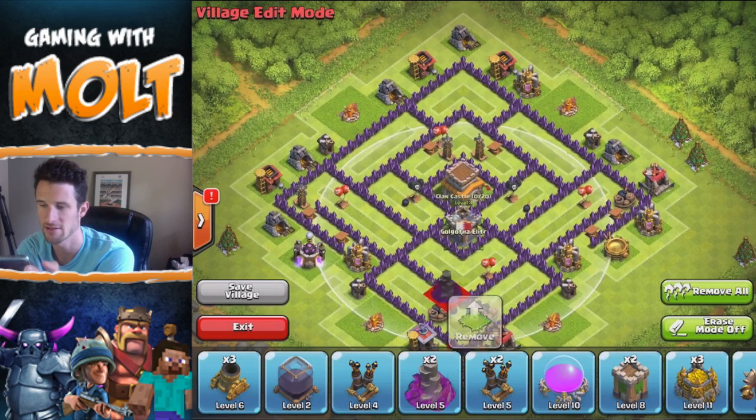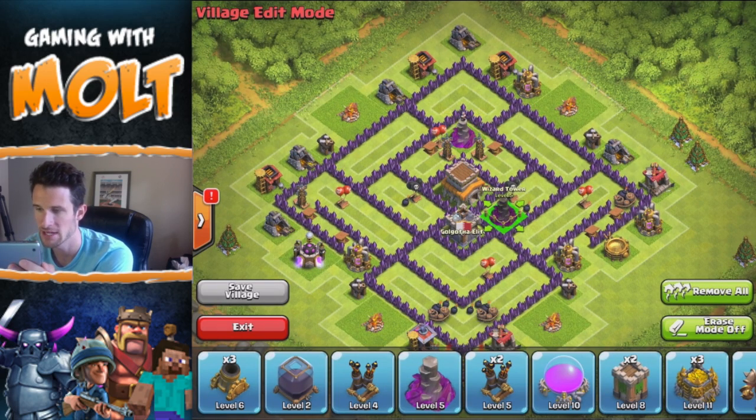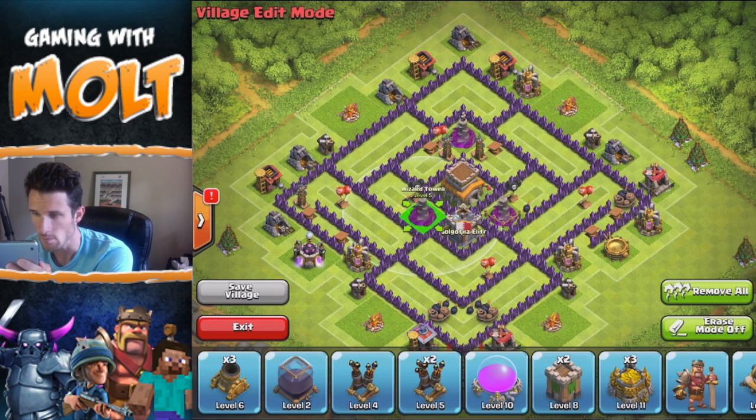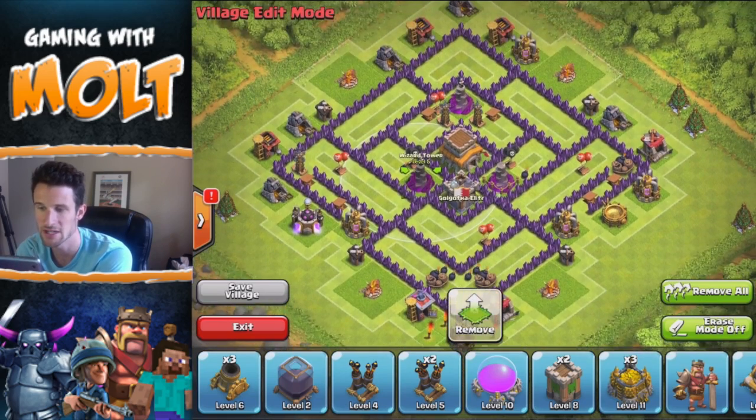Next we're gonna bring in our wizards, which we want to triangulate around the base as always. We're gonna put one right here and bring in the other two right here — you can see they're triangulated and they cover a pretty good amount of the base. The bottom one is under construction but they reach a pretty good amount of the base.